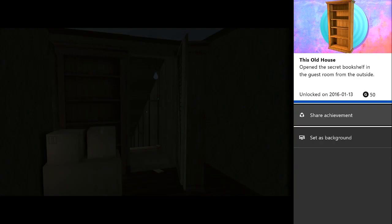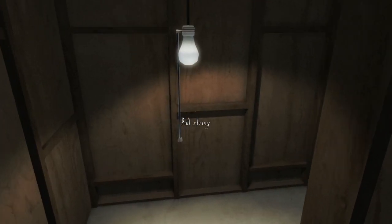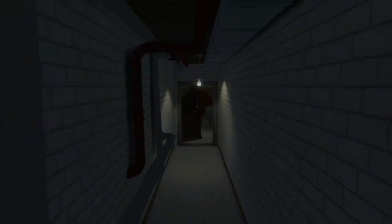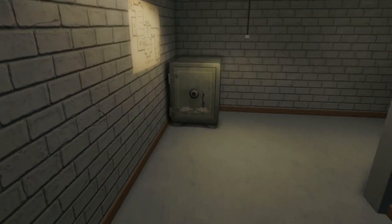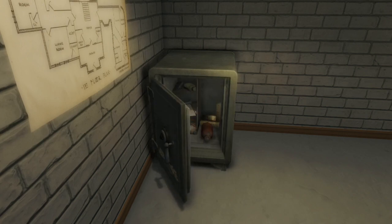Once you're as deep into the closet as you can get, you'll find a small white button — push it and it'll open up a secret door, getting you the This Old House achievement. From there, make your way to the very basement to find the safe. I'll give you the code to the safe — enter it without looking at any extra documents and you'll get the Intuitive achievement. Make your way through the secret staircase to the basement, find the safe in the hallway at the back, and make sure you don't look at any documents that might have the code. Enter the code 1963 — like the year 1963 — press open, the safe will swing open, and the achievement will unlock.